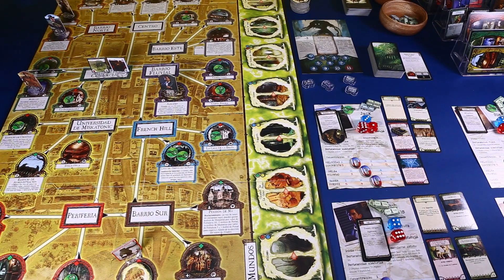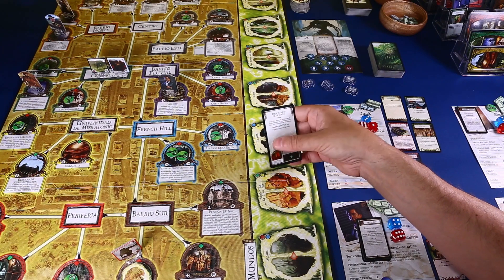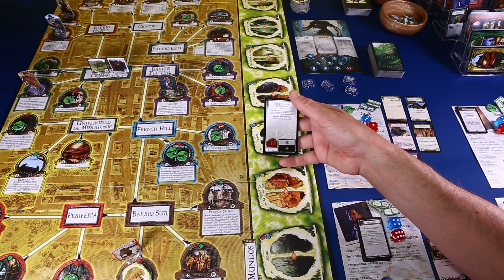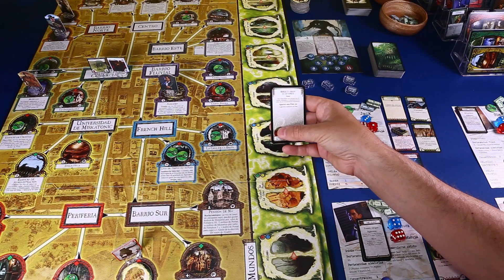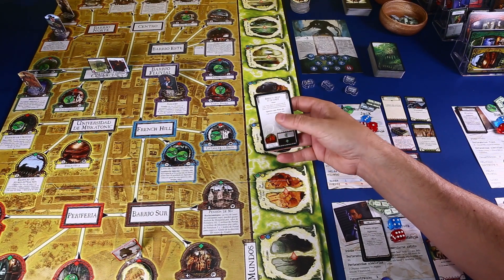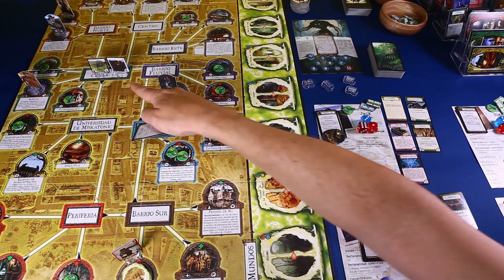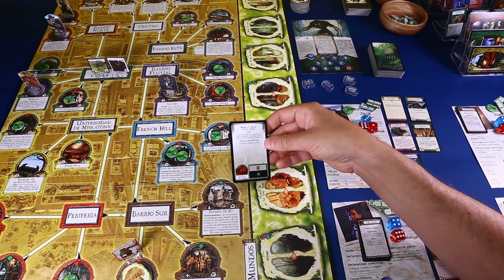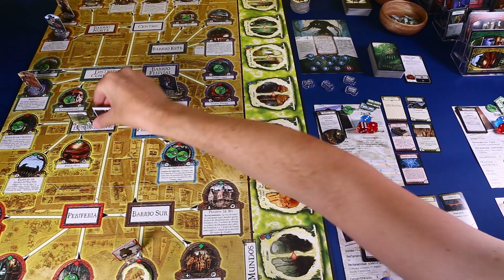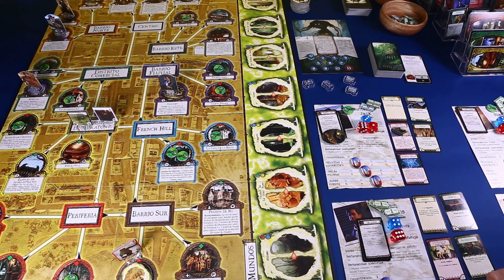Primero de todo, cometí un pequeño error en la preparación de la partida relacionado con las cartas de mitos. Estas tienen una estructura poco intuitiva: primero se abre un portal, luego se genera una pista, luego se mueven los monstruos y luego se resuelve el texto. Esto significa que los monstruos se movían antes de que los dos monstruos que tenemos aquí aparecieran, así que no se podían mover. Los monstruos aparecen en la Universidad de Miskatonic y se tienen que quedar ahí, no se mueven al distrito comercial.